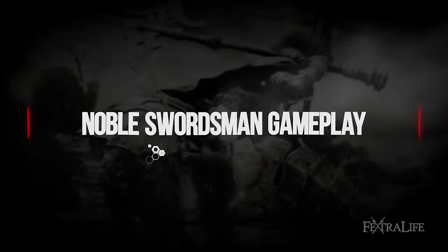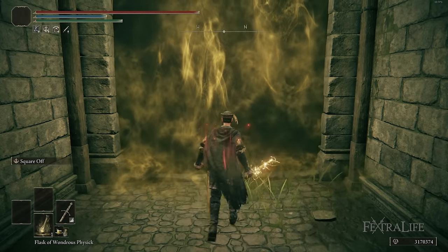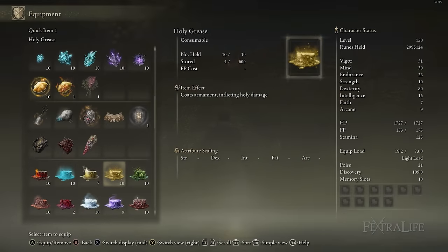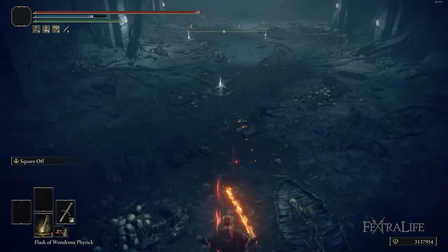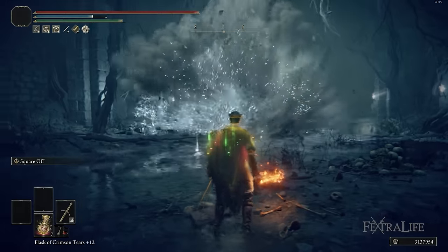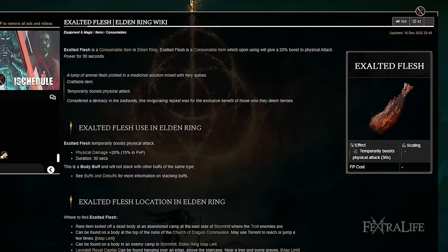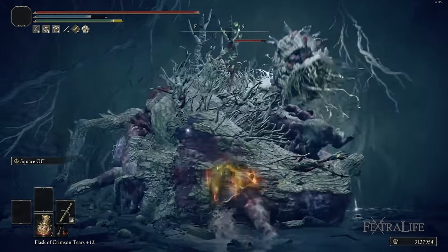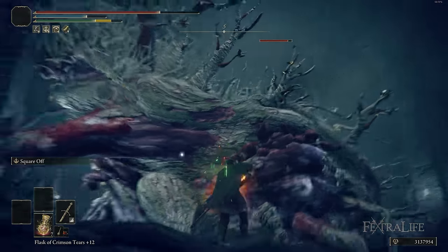You can buff your weapon because we're playing with Keen and Heavy infusions — with any grease you want depending on what enemy you're facing. If they're weak to lightning, you can buff with Lightning Grease; if they're weak to fire, use Fire Grease; or you can even throw Blood Grease on there to try and trigger bleeding on a boss if you know they're particularly weak to it. This gives you a lot of flexibility. And since besides that grease buff, all the damage we deal is physical damage, something like Exalted Flesh works really well to boost your physical attack. You could even take Faith up to 15 and use Flame Grant Me Strength to boost physical damage.